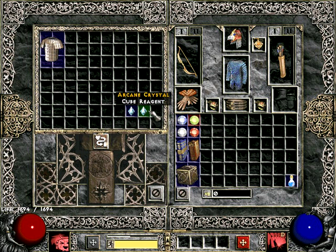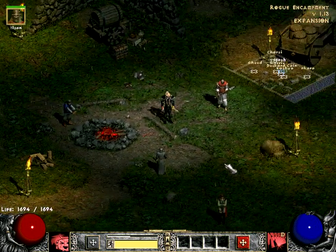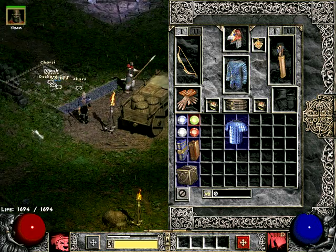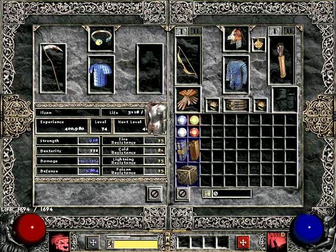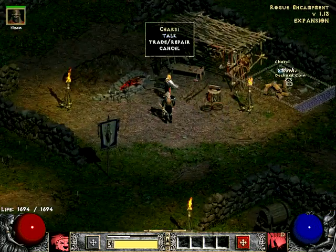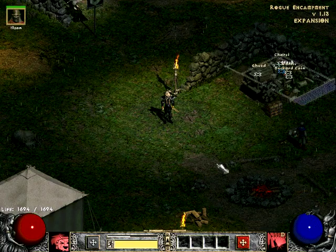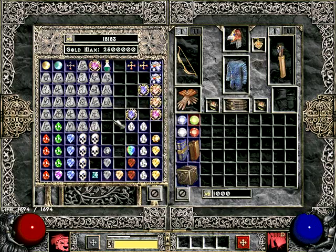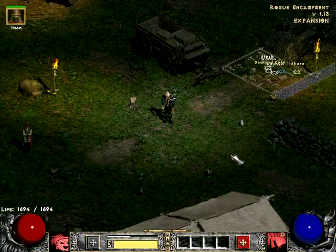Next I want to enchant it, and now I want to turn it into a unique. If I remember the recipe, it's two arcane crystals and an oil of enchantment — that makes you a unique item. So basically you can turn ten uniques that you found at random into one unique that you need specifically. He'll put that to good use. So that pretty much covers the uniques and runewords of the early game.